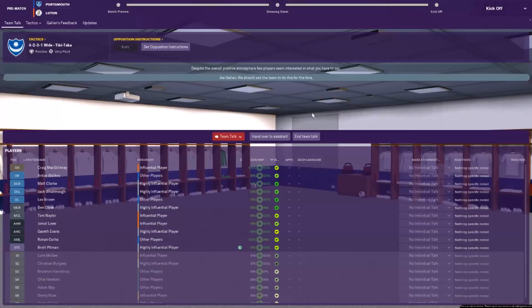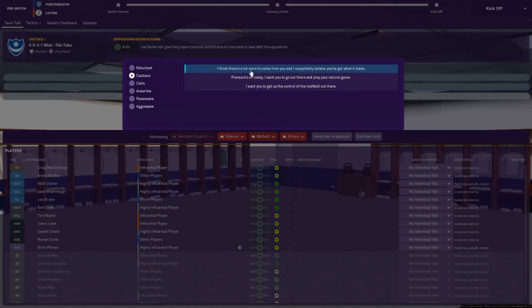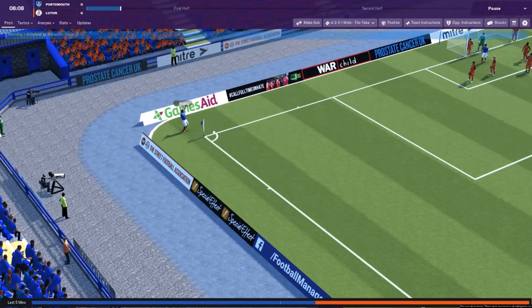The team talk screen is a lot better this year. We're now actually in the changing room, which gives this atmosphere that I am actually delivering a team talk. We're going to say to the boys: show me what you can do. First game of the season, I want to see how they can play under me. The 3D match engine is definitely a lot more improved this year — the lighting has helped a lot and it actually looks a lot cleaner. We do have the first corner of the game and Gareth Evans puts it in the box, and it's headed out. Ben Close picks up the ball.